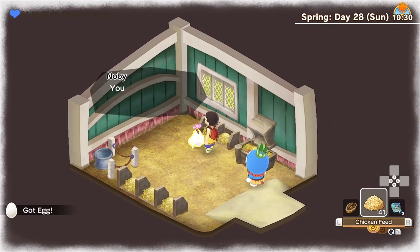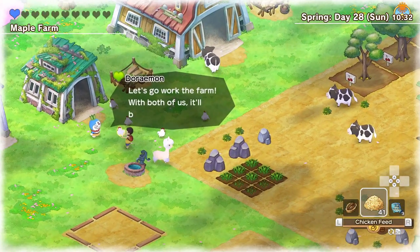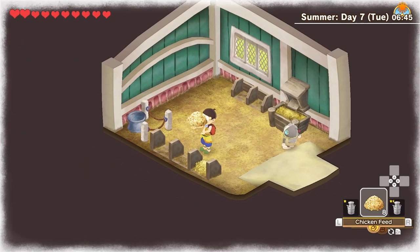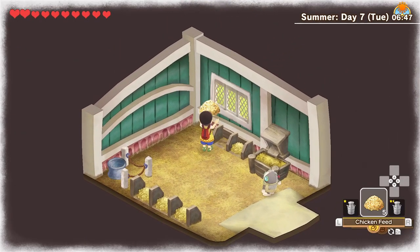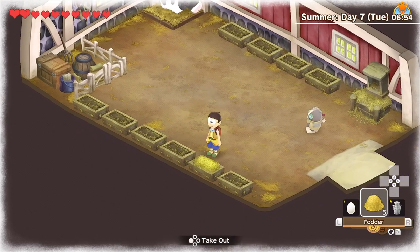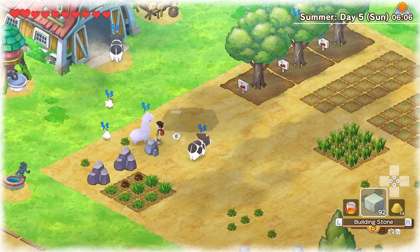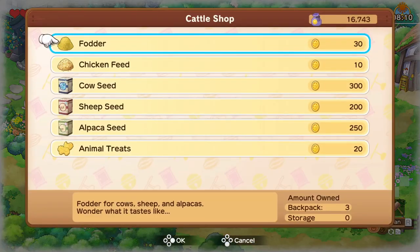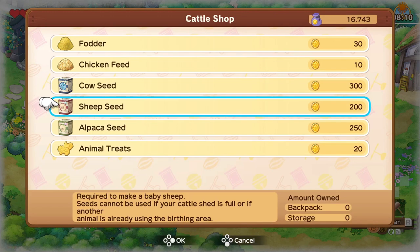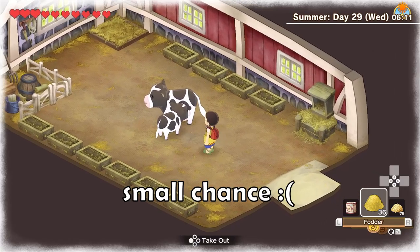I would also suggest leaving your animals outside every day as that will help increase the quality of their coat, which is necessary in order to win the animal contest. However, you will still need to feed them the same way as if they were inside, because they will not find food on their own like in some other farming games. Make sure you just place the food as usual and they will eat it. Also make sure to check the weather forecast, and if there is rain for the next day just bring everybody back inside or they risk getting sick. If you're wondering how to get the different colored animals, you cannot buy those from the animal store, but once your shed is upgraded you will be able to use seeds from the store to make your animals pregnant, and then there will be a chance for the baby to be of a different color.